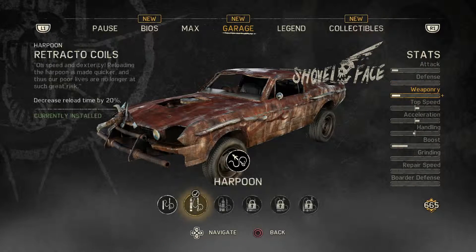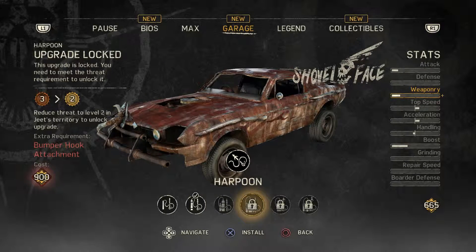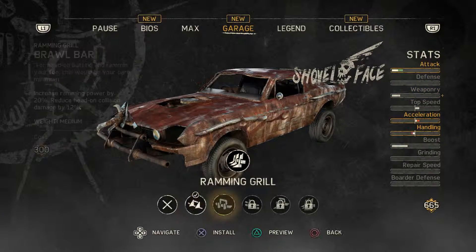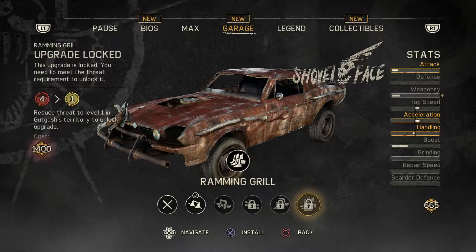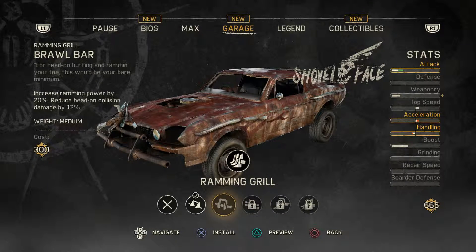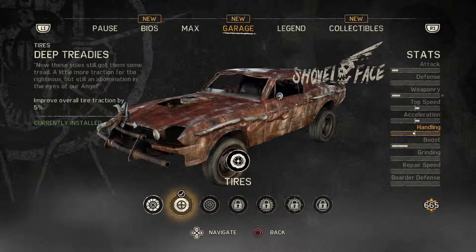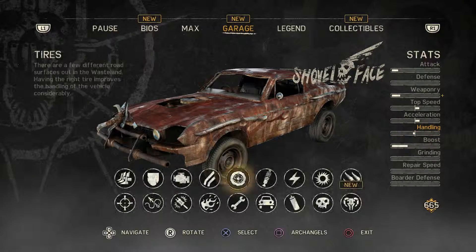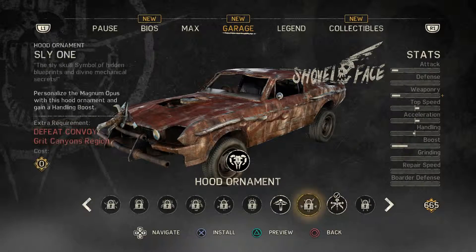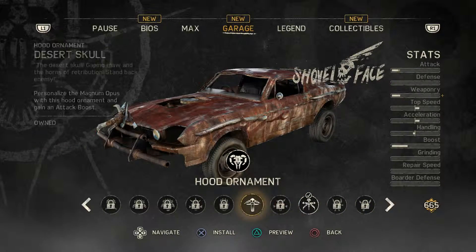Let me check the garage real quick, because the main thing I know I want to do is eventually increase to harpoon number four. Bumper hook attachment — I don't have that yet. Let's see if there's a bumper hook. Alright, I don't see a bumper hook attachment yet. We might have to look for that. Increase the ramming power by 20% — there are definitely a couple different things we can do. I'm going to save my stuff for right now. A hood ornament is probably nothing. We want the bumper hook attachment. Is any of these a bumper hook attachment? It doesn't say.